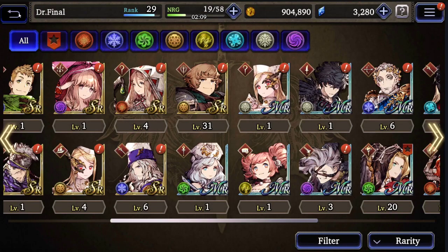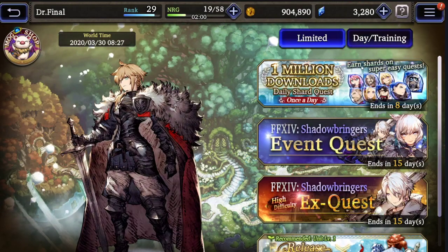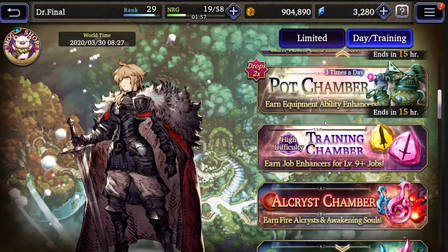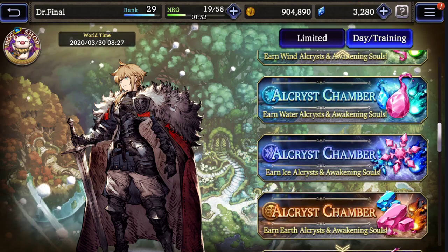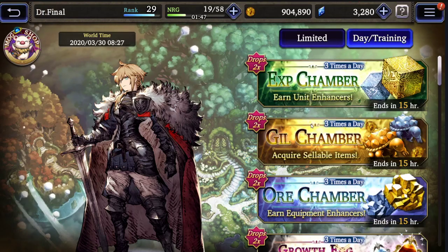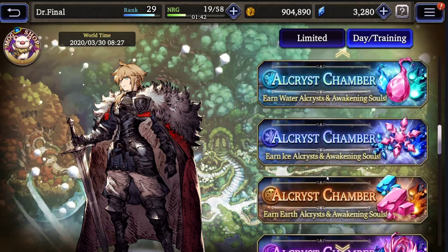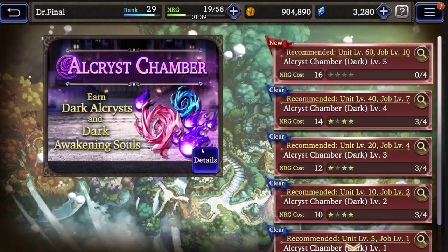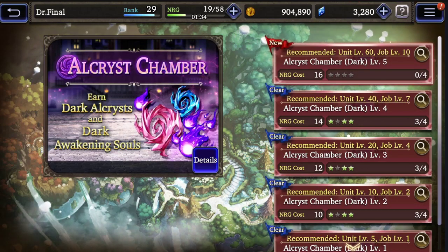When you're elemental chaining, if you didn't know or if you've been struggling with it, there are a couple of conditions you have to meet. The first condition is that it has to be only abilities striking the same enemy. The second condition is that it has to be the same element of ability. The third condition is that you can't interrupt the chain with a normal attack, and the monster can't move and attack while you're chaining.